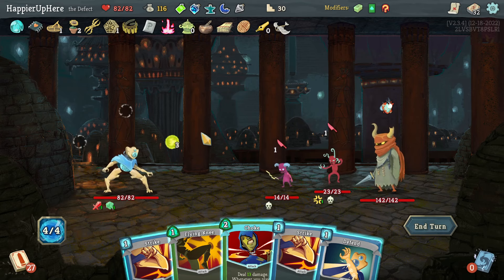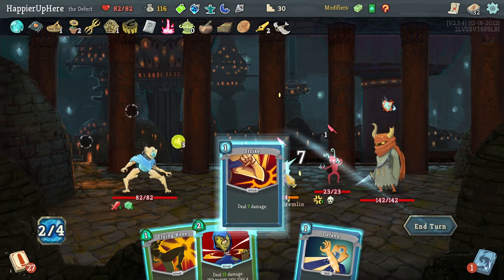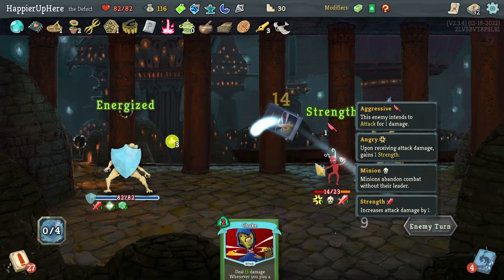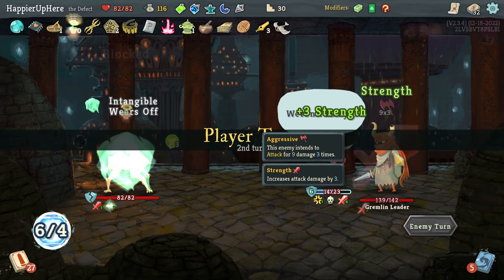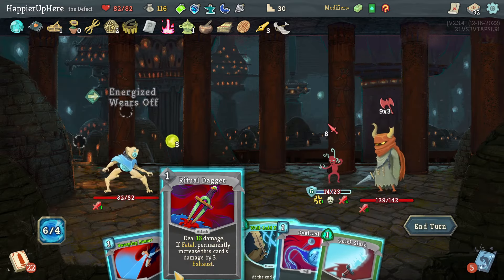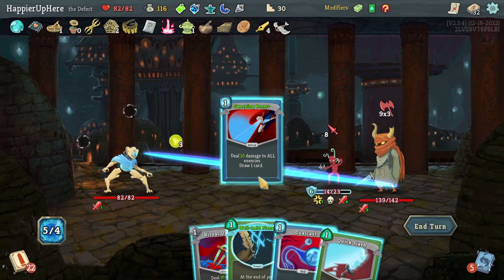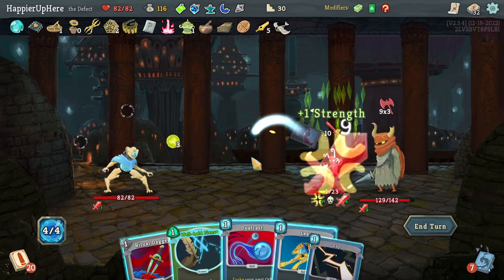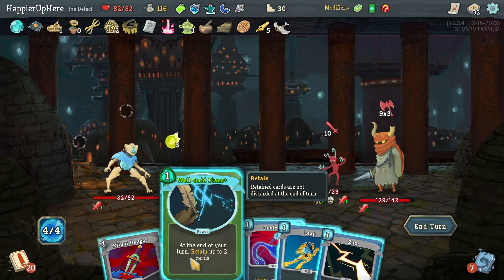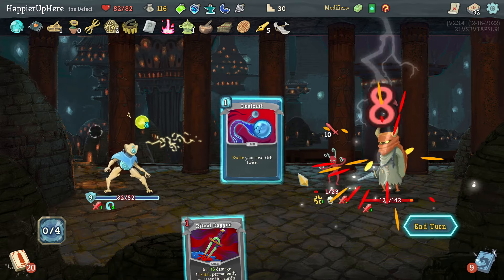I'd need more energy for Choke to be useful, so instead two Strikes to kill, then Flying Knee and Defend. Let's see if I get as lucky as last time — nope, being attacked immediately. Let's do Sweeping Beam then Quick Slash. Nothing I can do here — Well-Laid Plans, Leap, Zap, Dual Cast. Hopefully one of the orbs hit the Gremlin. Mad Gremlin still taking a bunch of damage but I think that's okay.